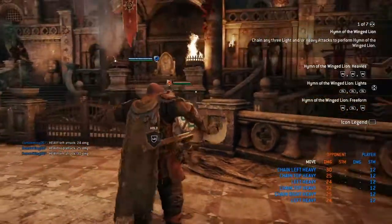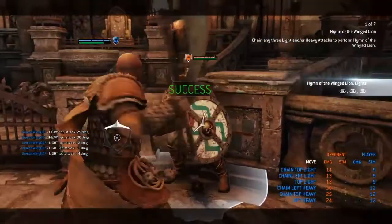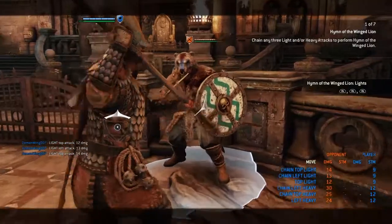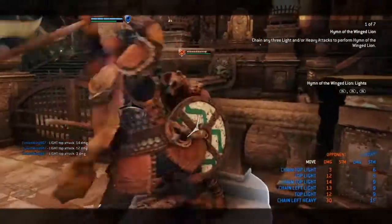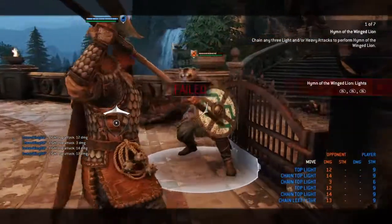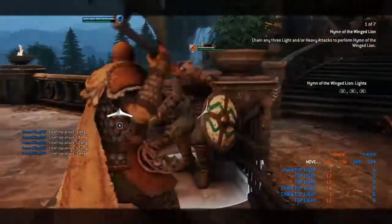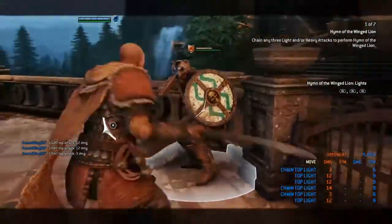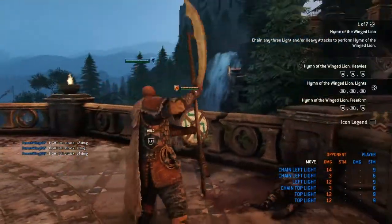Alright, now let's get into the next one — we got double lights. It looks like the third light is an undodgeable, so if your enemy happens to dodge you could follow up. You can double tap: the first attack they can parry or block, but once you do the same spot with another light it's a confirmed hit — though it only does three damage, so just keep that in mind.